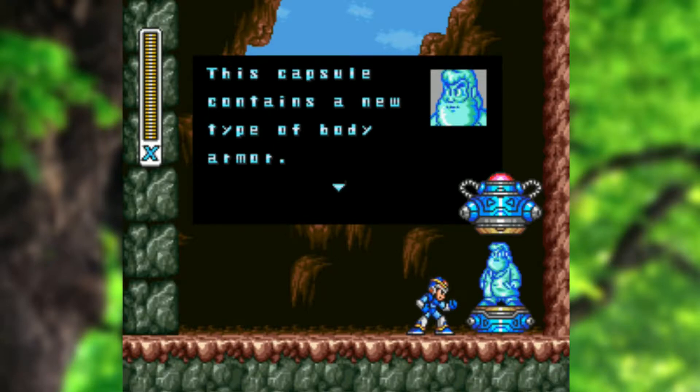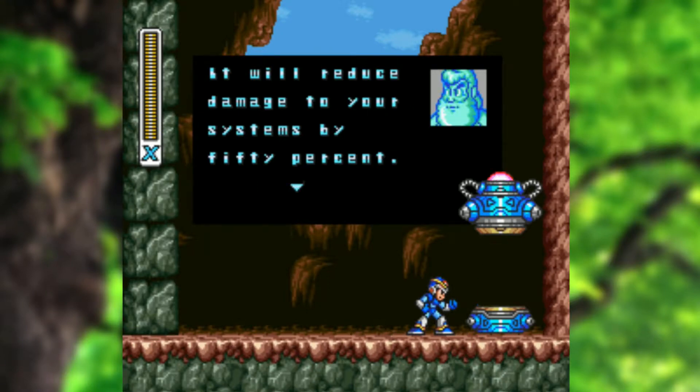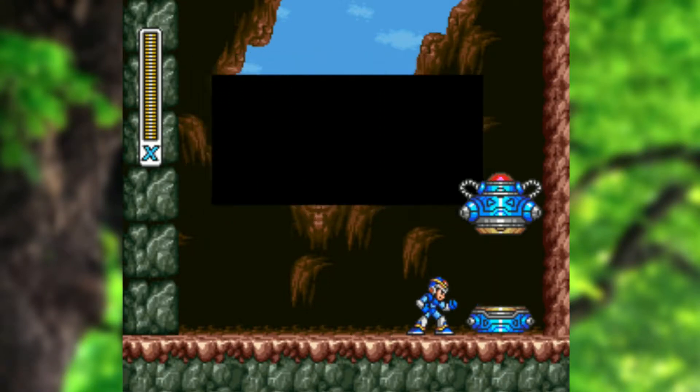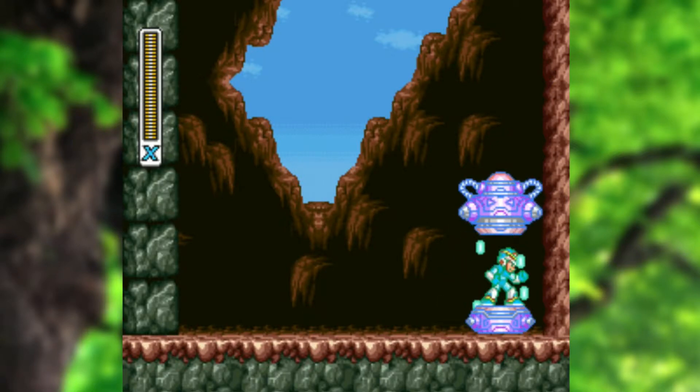From this capsule we are going to get the body armor upgrade, which is literally going to halve the damage taken. It's a great upgrade to get. If you're having trouble with the game, swinging by this stage just to get this upgrade is definitely worth it, even if you can't complete the rest of the stage.